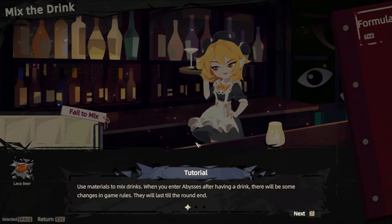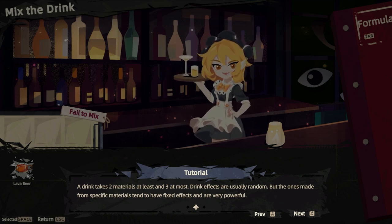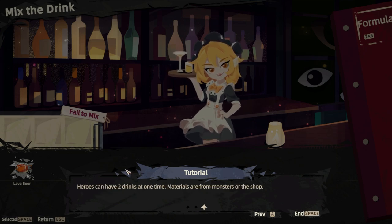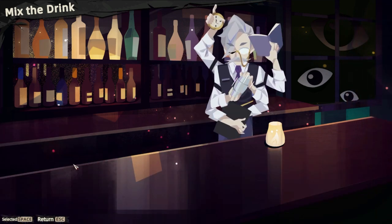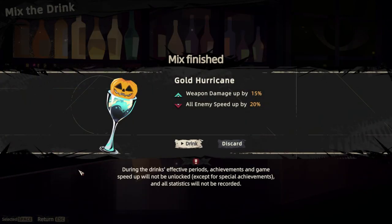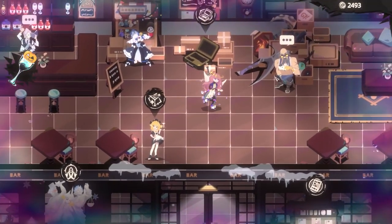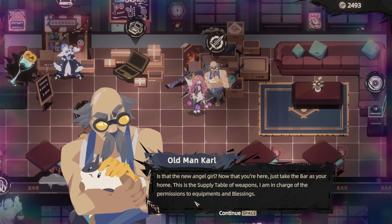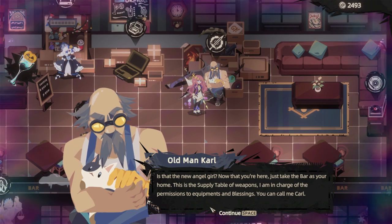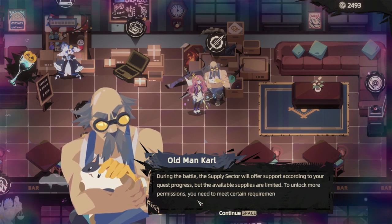So we can get drinks. Use materials to mix drinks. We enter the abysses after having a drink and there will be some changes in game rules that last until the round end. Drink takes two materials at least and three at most. Drink effects are usually random, but the ones made from specific materials tend to have fixed effects and are very powerful. We can have two drinks at a time. So we have a pair of lava beer. We've got a gold hurricane — extra weapon damage and enemies are faster. Sure, I can work with that. So what else do we have? Is that the new angel girl? I like it how it's Carl here but Carl with a K here and Carl with a C down here — I'm confused as a fellow Carl.